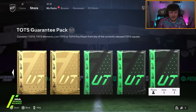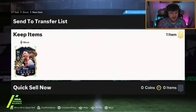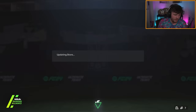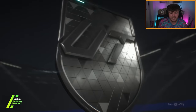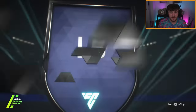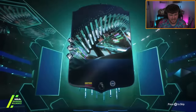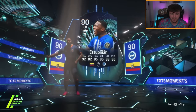Next up we have a guaranteed TOTS pack — I think this one is from Objectives. We've got items to deal with going forward first; I'm guessing that's his 90+ TOTS pack because obviously they're bugged at the moment. Just annoying because we want to see the animation, EA. Let's see what his TOTS guarantee from any league, any rating is going to be. It's going to be Estupinian — I forget what rating he is, but he's got triple playstyle pluses. 90 rated. Not great.